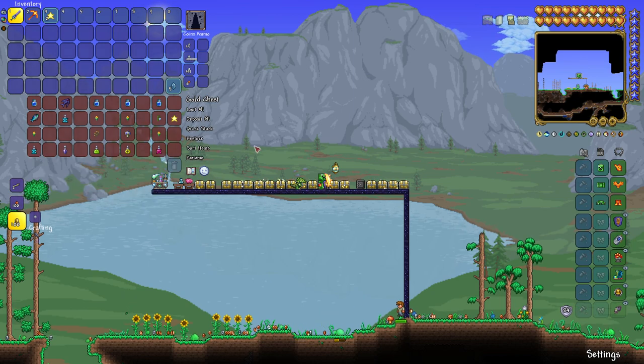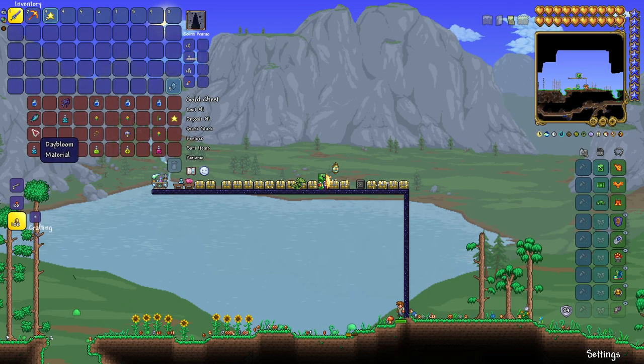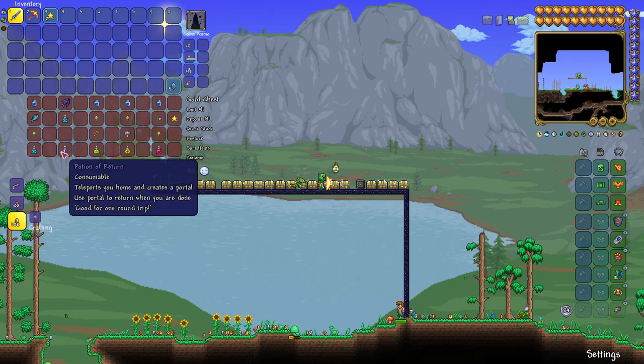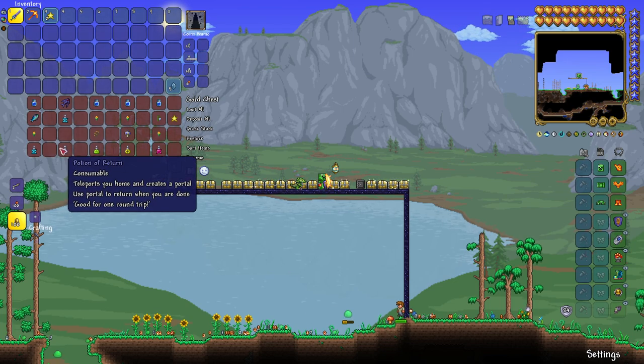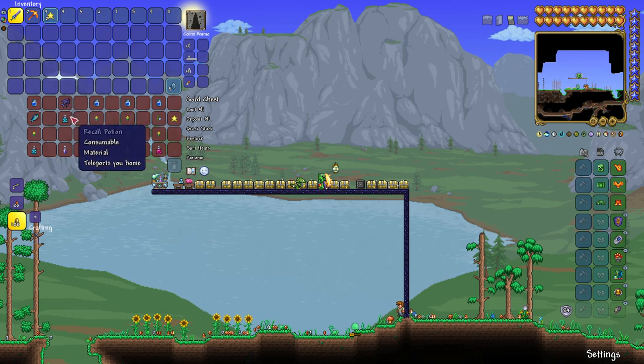To make a Recall Potion, which teleports you home to wherever your spawn or bed is, you'll need bottled water, a specular fish, and a daybloom. To make a Potion of Return — which teleports you home and creates a portal so you can go back to the place you were just at — all you need is an obsidian fish and a recall potion.